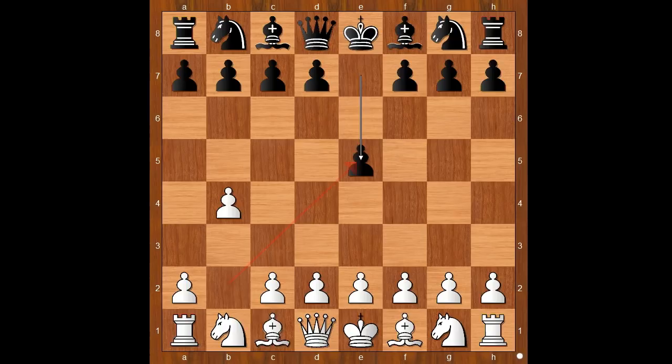Reti played e5, bishop to b2, f6. If bishop takes on b4, then white takes the more valuable pawn on e5. So we have f6. It is white to move. a3, defending the pawn, is played quite often.